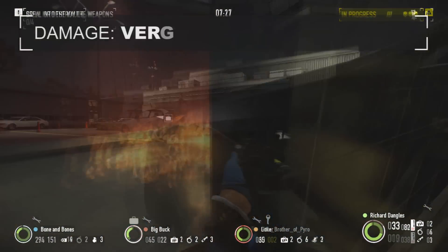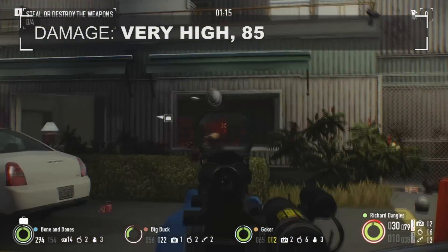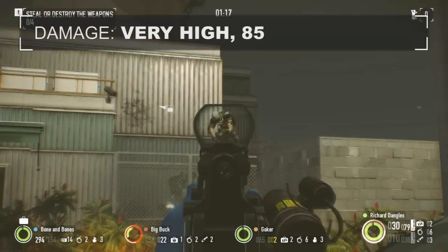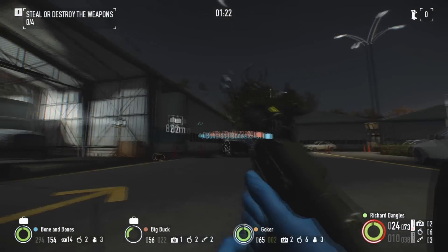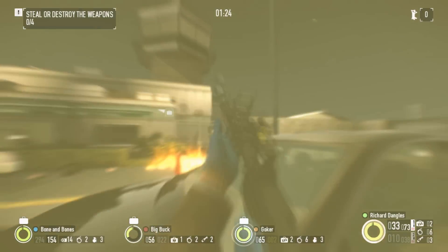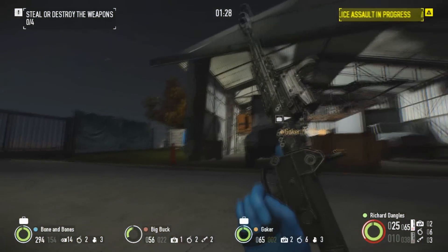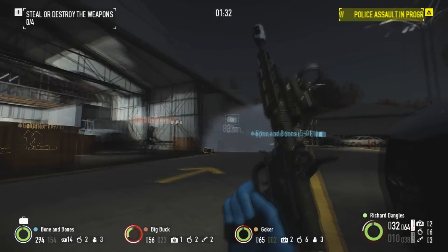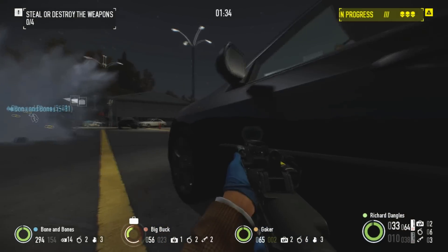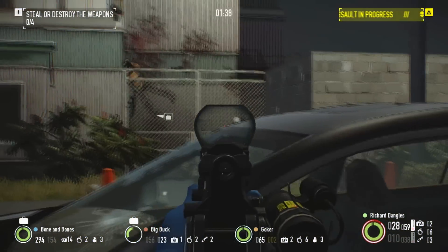The damage is very good, coming in at a base value of 85, making it capable of quickly dispatching even the heaviest police units with a handful of shots. With modification and the Fast and Furious perk card, your damage can easily exceed 100. At this point, you can one-shot headshot maximum force responders, letting you clear through waves of police without breaking a sweat. The higher damage is also a boon when dealing with special units, being able to quickly bring them down before they can incapacitate you or your crew.